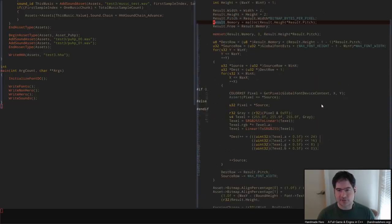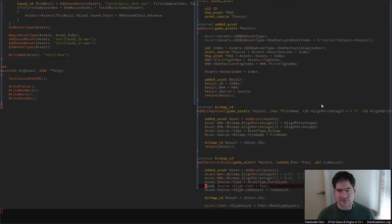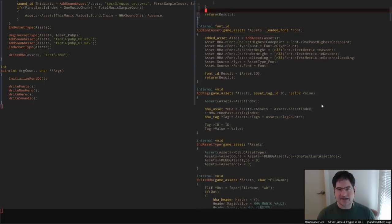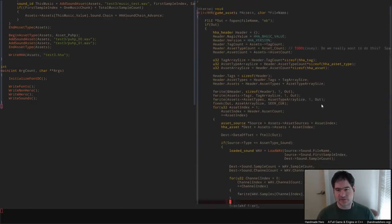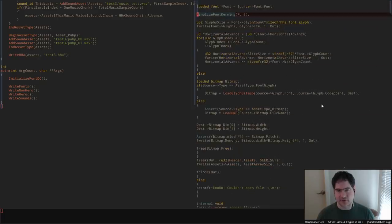We can get rid of all this stuff because this was our sound stuff, which is already copied into our game the way we wanted it. We don't need any of this asset type stuff. I'm going to save AddFontAsset — not because we actually need it, but because I just wanted to see what we were getting for these values and we'll want to persist that idea forward. We want to keep how we were getting it out of the loaded font stuff.